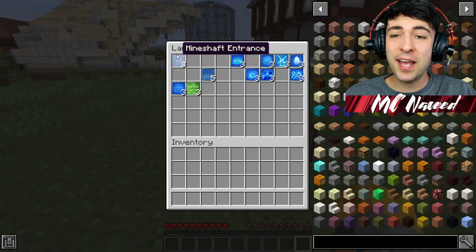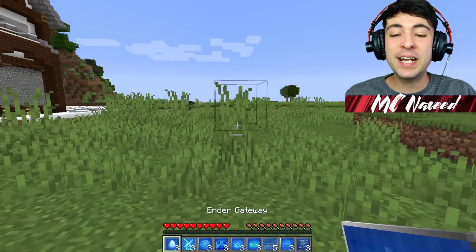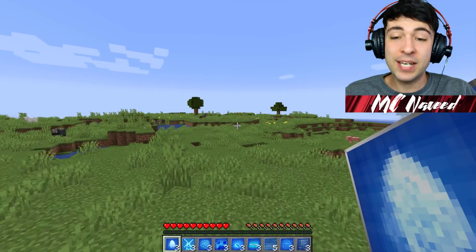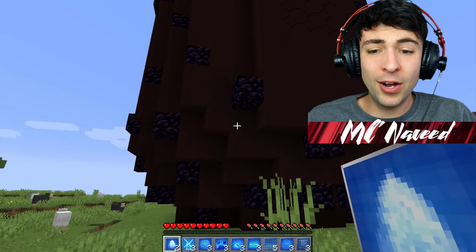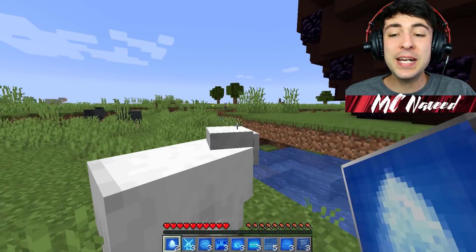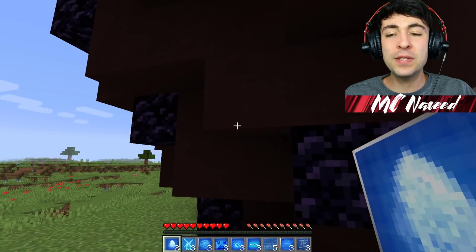Let's get out the next few spawners. I'm going to get out a whole other row and find out what every single one of these does. This one is the end gateway, so I'm going to place it right here. I'm a little bit nervous to find out what's inside. It seems to be some sort of giant dragon egg, but I'm not sure if there's an entrance or if we just break our way through.